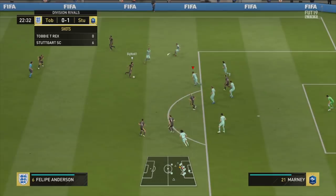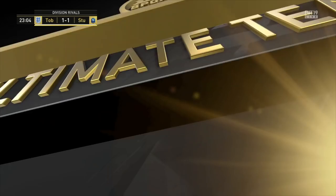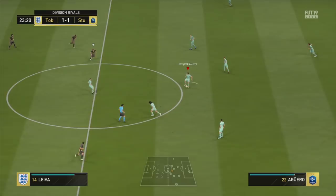Jordi Alba has high/medium work rates and such high pace that when he's out of position I trust him getting back. With Marcus Alonso it's a weighing scale: Jordi Alba is short but has pace; Alonso is tall but currently doesn't have the pace. So you are making a trade-off there.